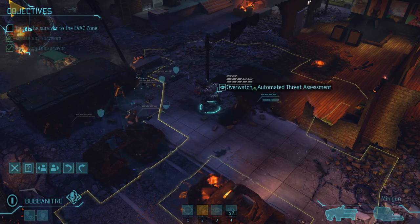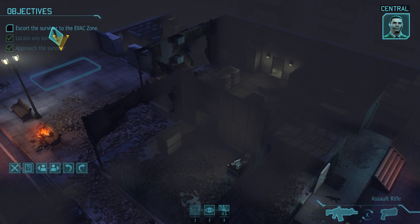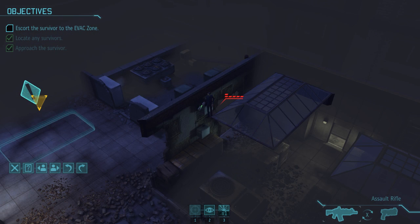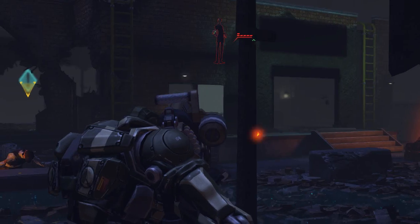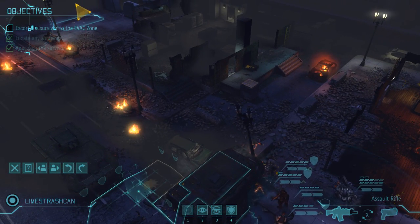Our squad starts dashing for the heavy cover, and the aliens are none too happy about it. We've got hostiles on the move — it's a sectoid. One less Frenchman is always good, but we've still got them in front and behind us. So we get to cover and pray to god the extract's clear.